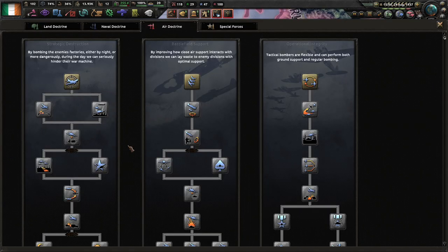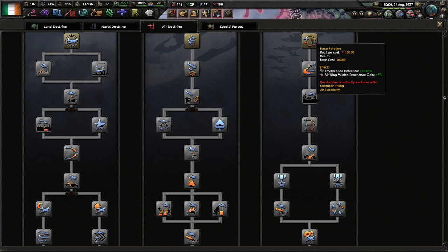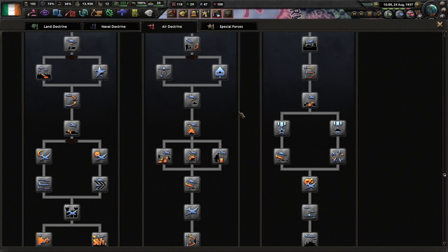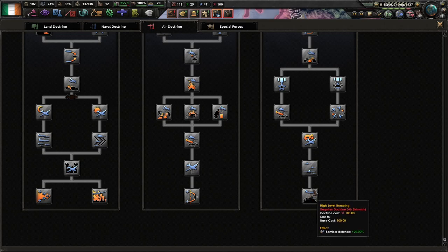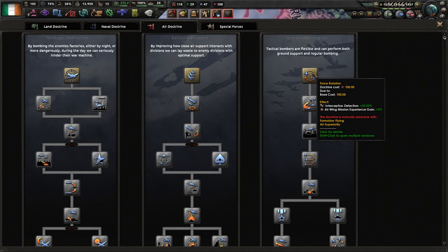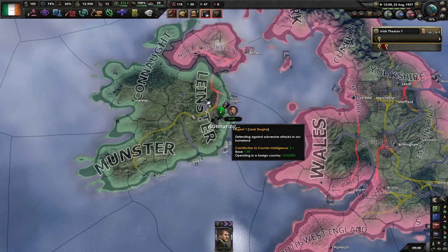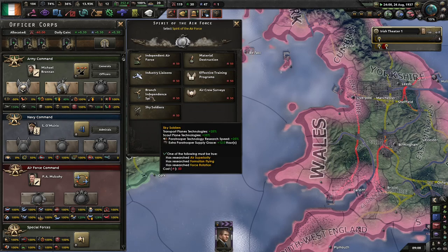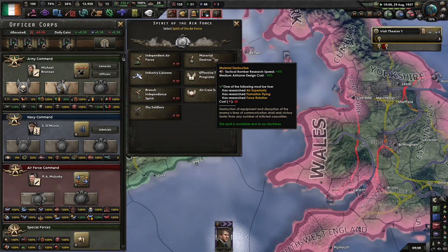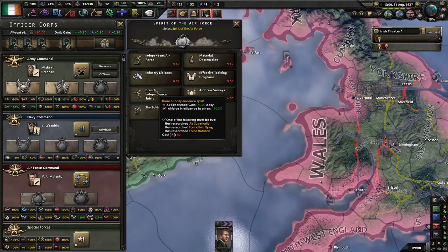For air doctrines I'm just going to go with Strategic Destruction because we need to buff our fighters. We could also do that with Operational Integrity. Strategic bombing is not going to be much use to us. Actually I'll go with Operational Integrity — I know it's a bit weird, but I'll probably be putting them on interception anyway because we won't have a lot of forces to begin with. I'm just going to go with Branch Independent Spirit because one point to our air XP per day is too good to pass up.